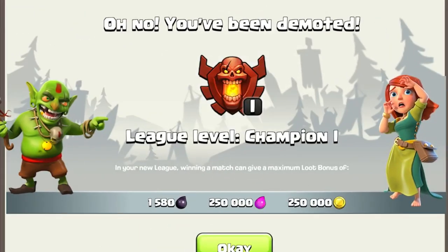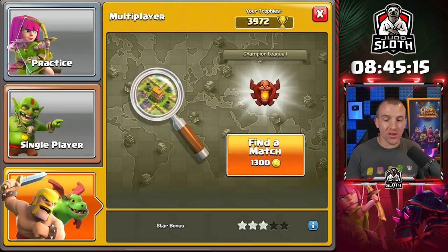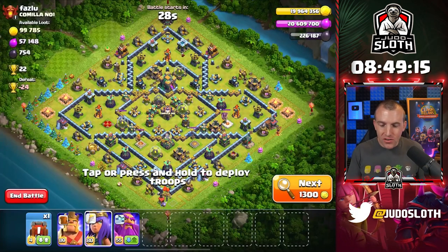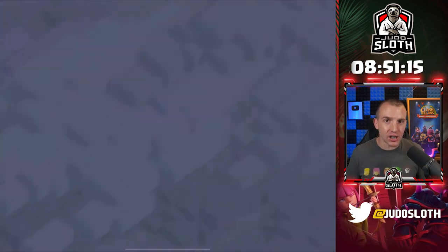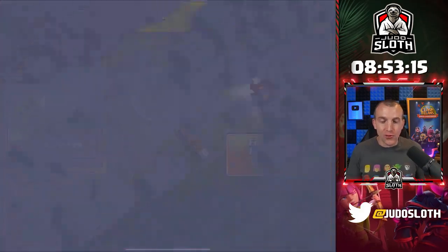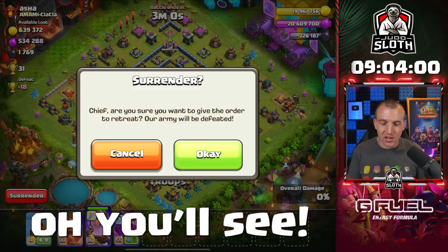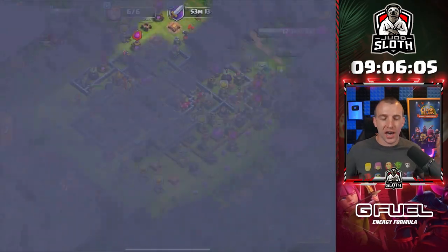Champions League it is. One of the things that always fascinates me when we drop down to the Bronze League is just how the bases change as you are dropping trophies. You can see the progression going down all the way to the Bronze League. We find some weird and wonderful bases — it's just a really cool part of Clash of Clans. It kind of reminds me of sub-200 farming back in the day. Anybody remember that? Clash of Clans OGs?